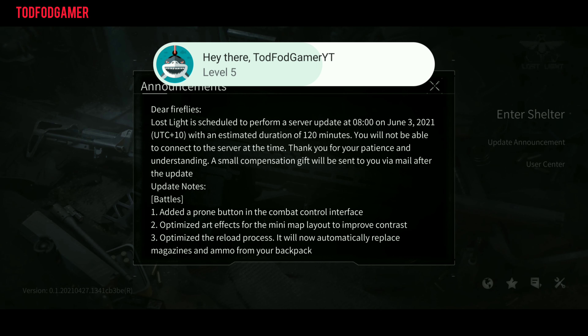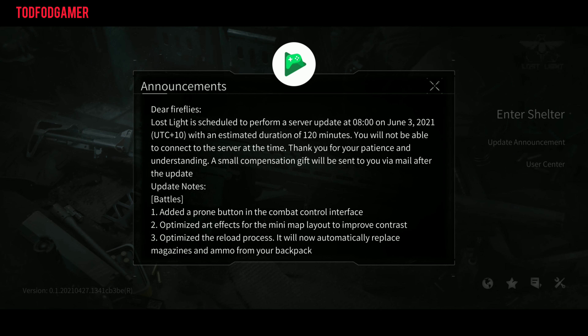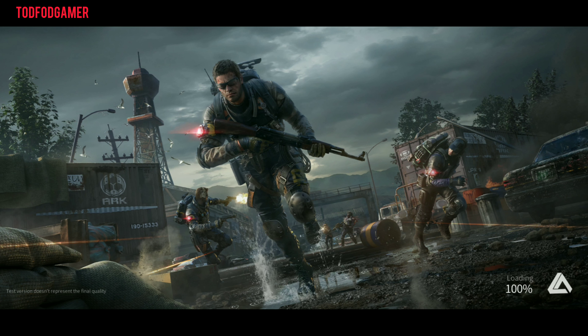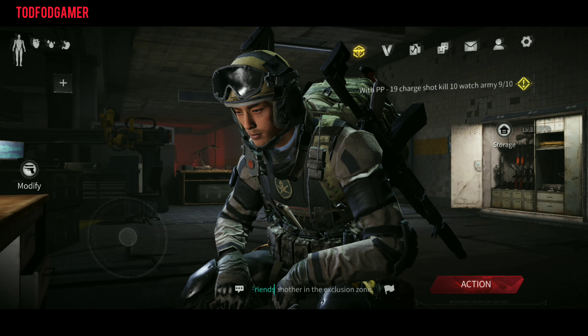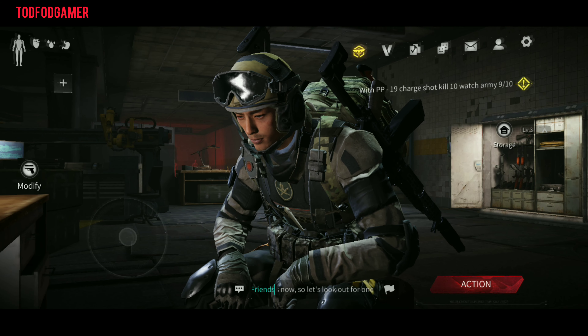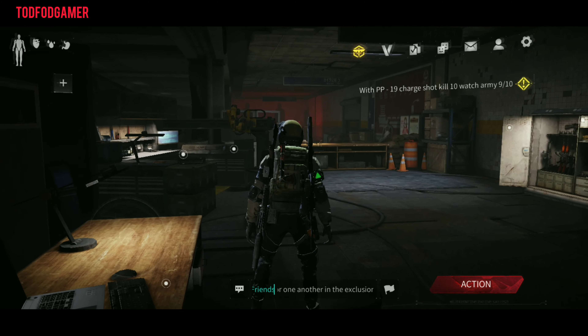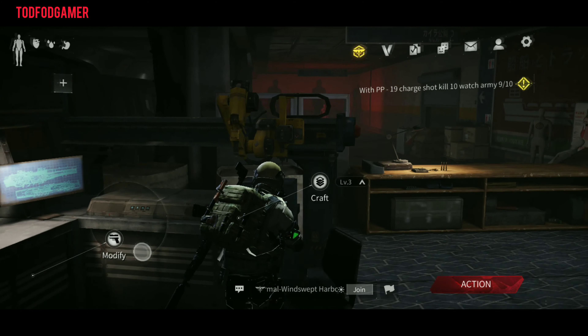Hey guys, welcome to TFG. I am Jack and back with another guide of Lost Light. In this video, we will look into crafting keys and where to use them in empty Akiyama. If you also want to check out BAF factory's keys location, click on the top left corner card of this video.